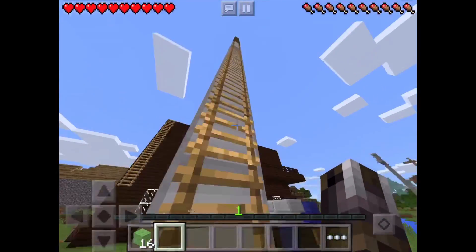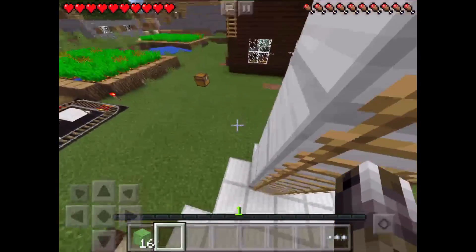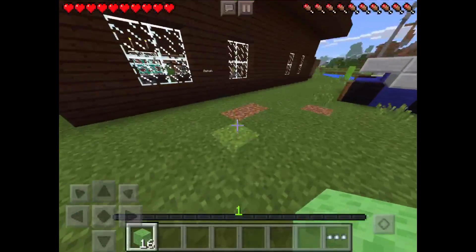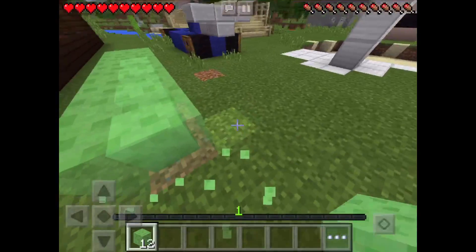Build it as high as your house or higher, and then get some ladders and place them on top so you can keep going up over and over again. You want to get 16 slime blocks or more, depending on how big or small your house is.